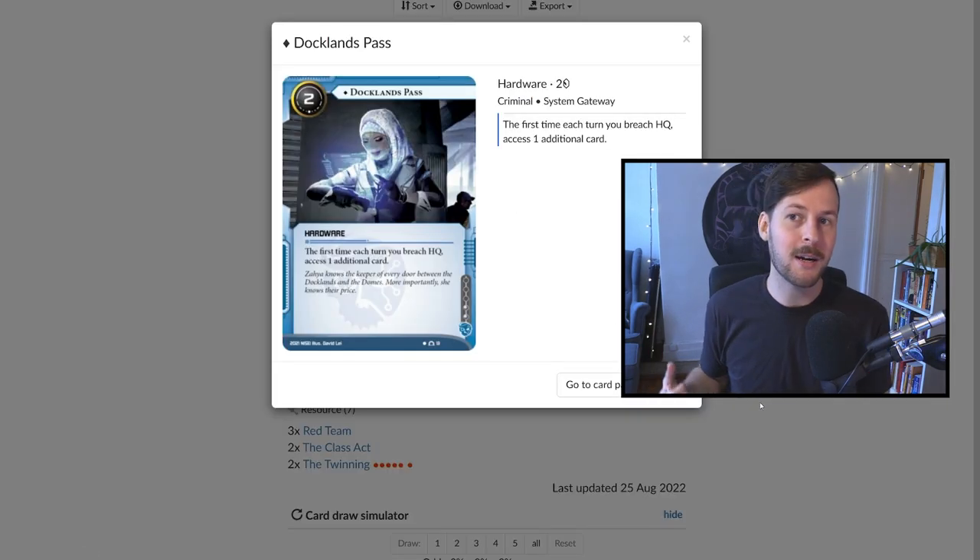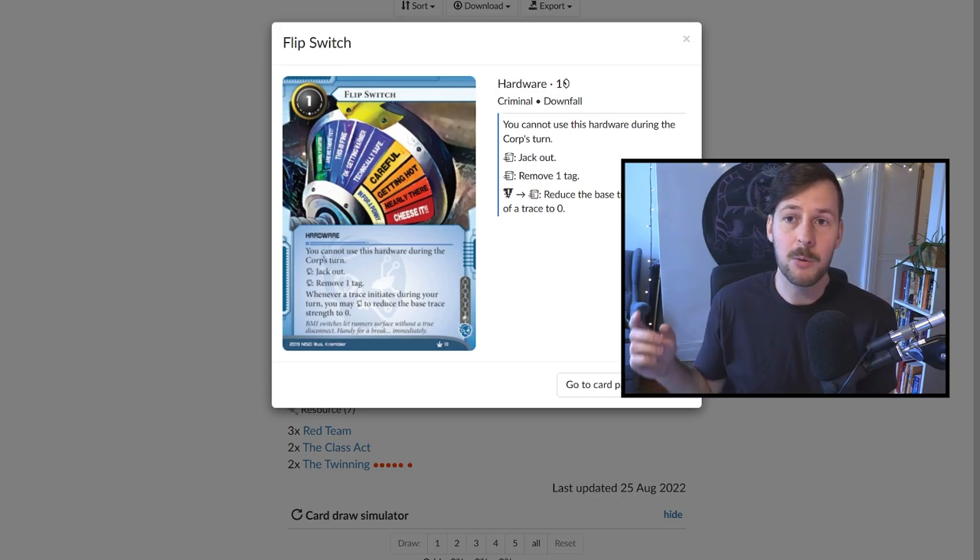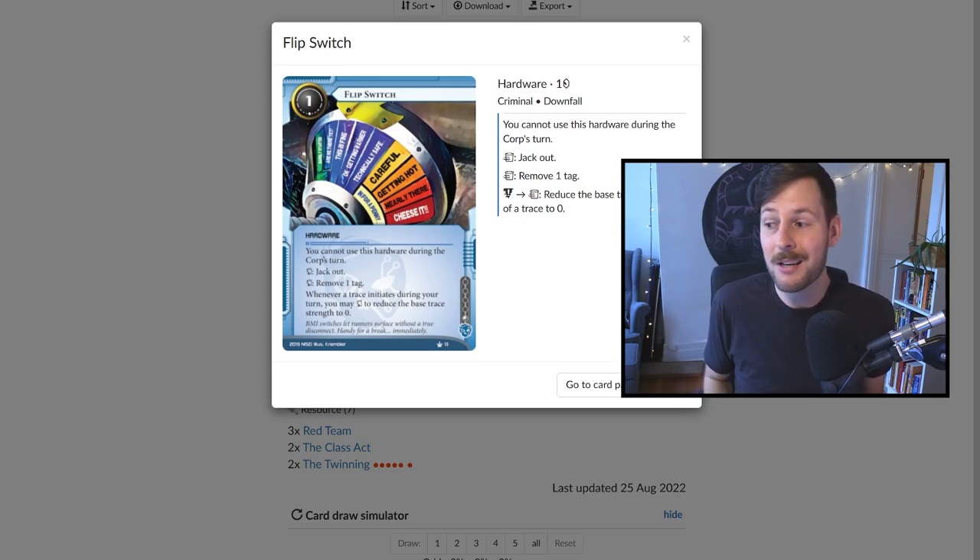Next, a single Docklands Pass — hardware that's not particularly good on tempo, but gives powerful effects that we install clicklessly, maybe while running HQ as a surprise. Two Flip Switch as well. You could consider three depending on your meta. It comes down for zero credits with AZ, you draw a card with Masterwork, and once it's down you can run aggressively — any ice you approach that you don't want to deal with, you can just jack out. None of the subroutines hit you. On top of that, it allows you to clicklessly clear a tag on your turn, which helps you deal with Reality Plus and ice that just tags you. Since it generally comes down for free and draws you a card, clearing a tag is actually good value. You can also install it mid-run with Prognostic Q-Loop to surprise a corporation that's just forfeited an agenda into an Archer.